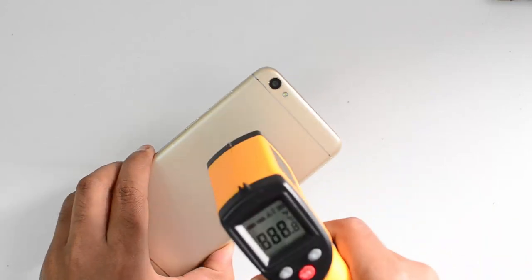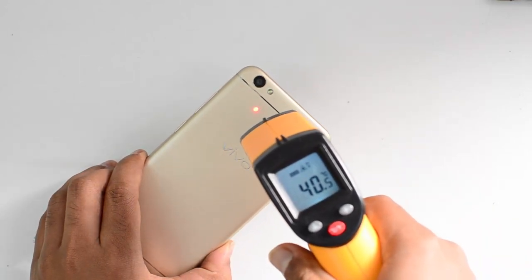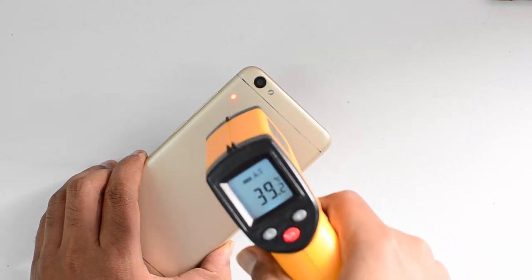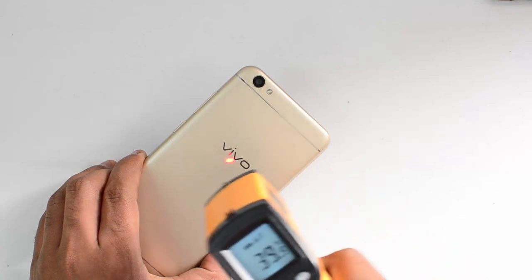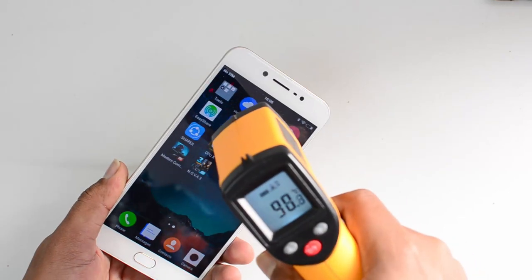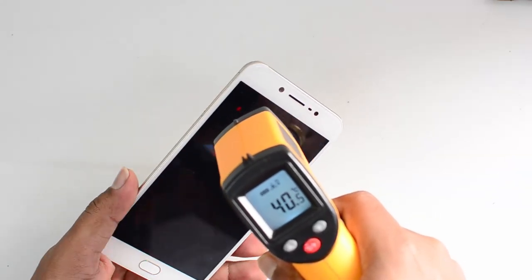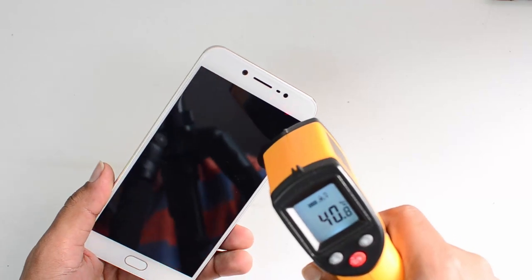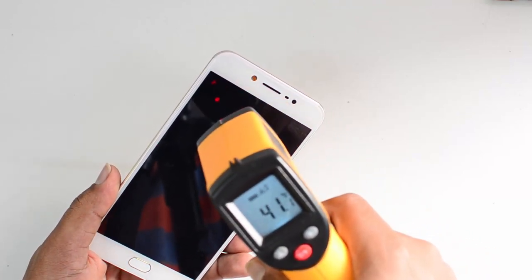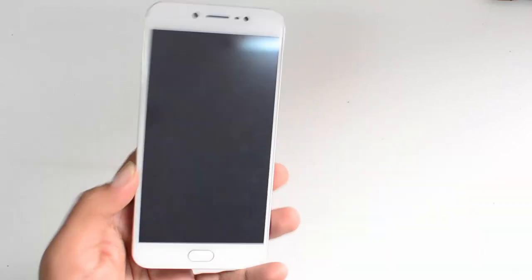So now we are done with the gaming test. Let's see the final temperature. It's again 40.5 on the rear panel — that's the highest temperature we're getting. Cross-checking once again: 40.5 is the maximum temperature on the rear panel. On the display it's also 40.5, which is less than 41 degrees. So 41.2 was the highest we got on this device overall, and it's still showing 41 on the display.